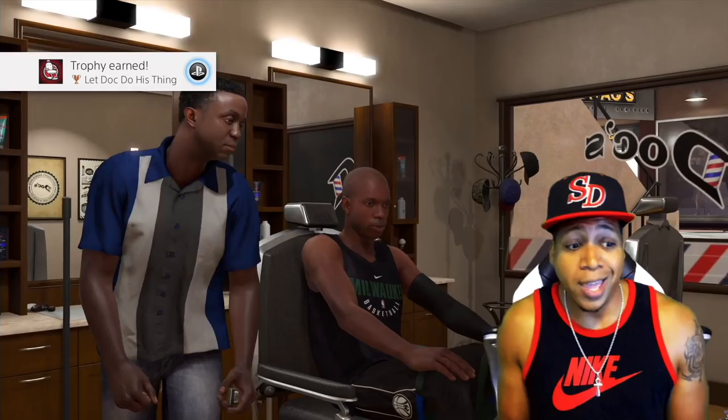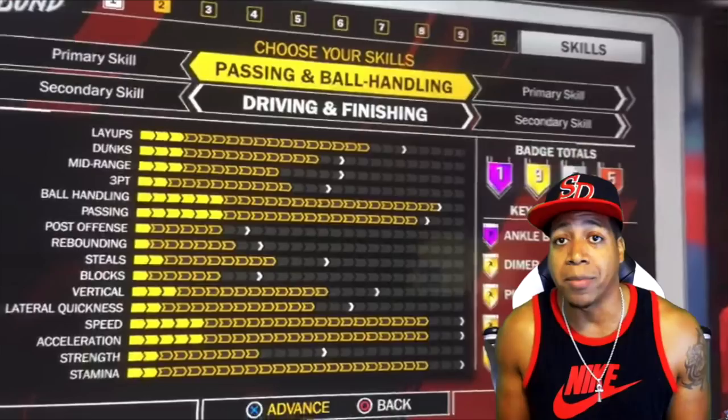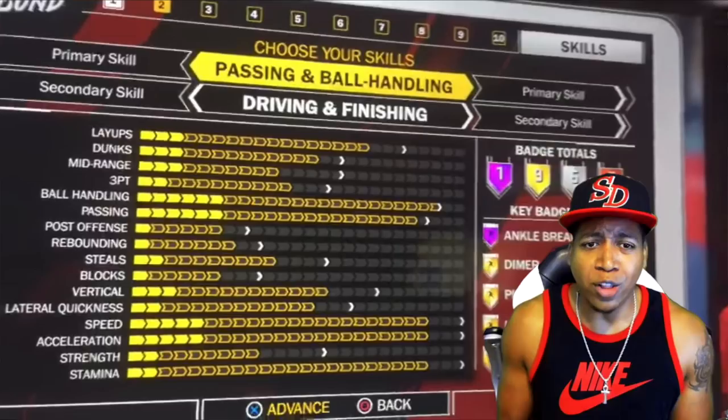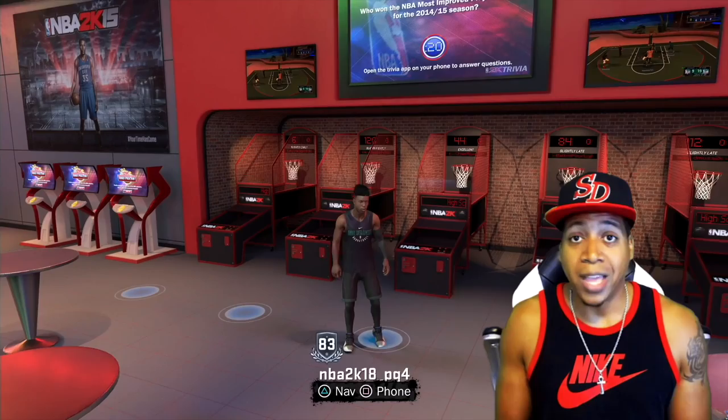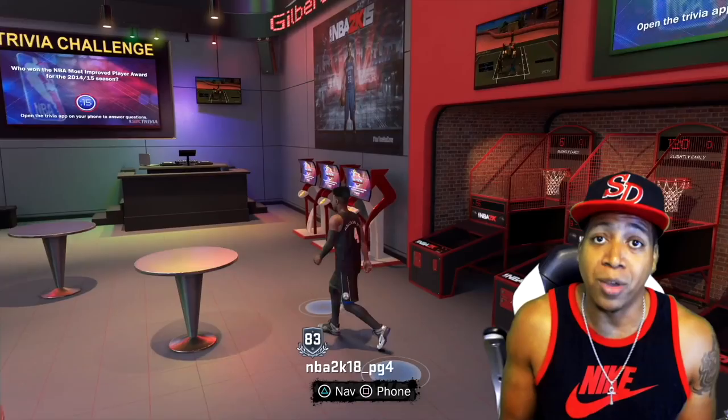At number four, we've got the passing and ball handling, driving and finishing point guard / shooting guard build. This is your playmaker slasher — prime D. Rose slash Russell Westbrook type. I call this the king of the park, mixtape madness mod player. You get the ankle breaker Hall of Fame badge with the point guard or the shooting guard, which means you can break ankles and get posters. He's got max speed and acceleration, nearly max ball handling — this guy's going to be speed boosting. You could go with a 6'8 shooting guard to get that point forward type build. Don't make the mistake of making this build with a small forward because he will not get that Hall of Fame ankle breaker badge.